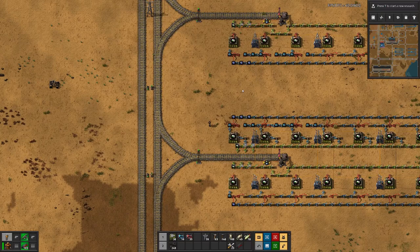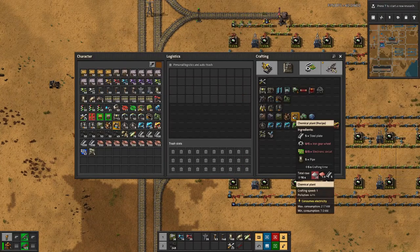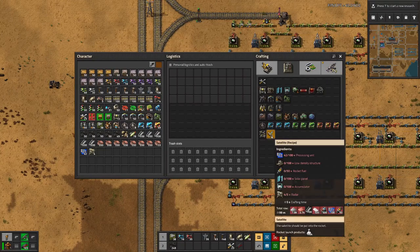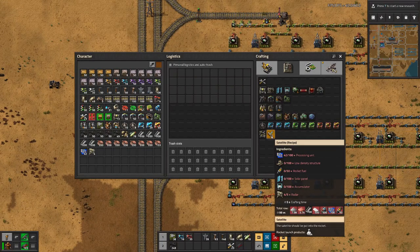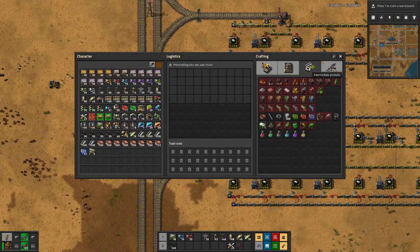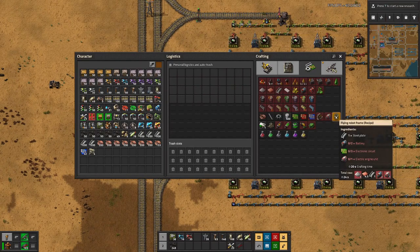Having finished the last research, that also means we can build a satellite. And as you can see, that takes six ingredients — more than any other recipe that we have so far. I think the most complex one was this one, which had four.